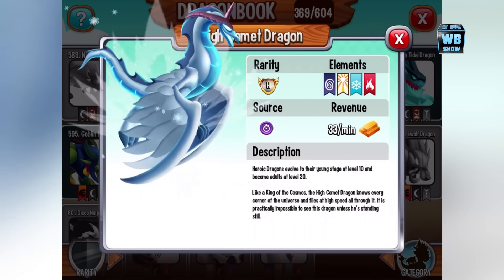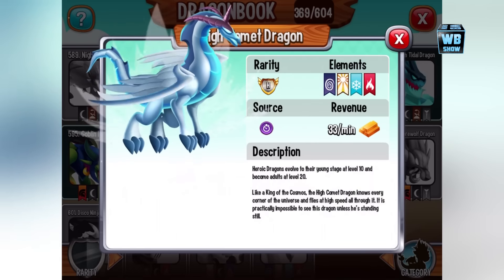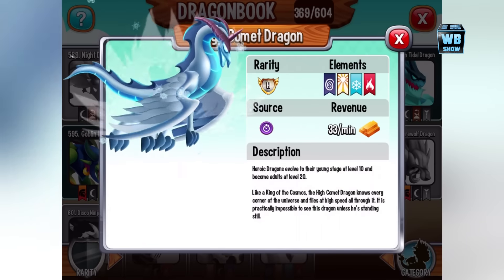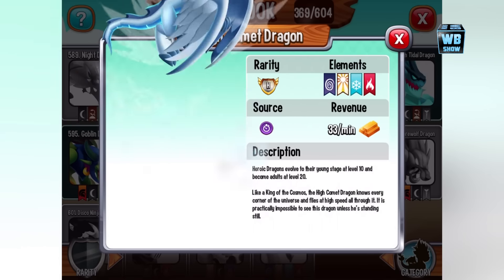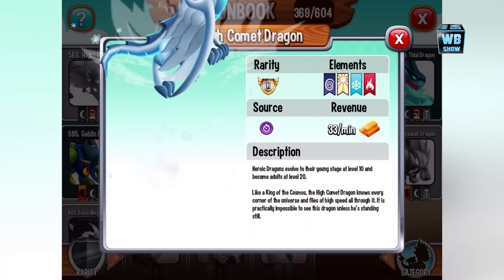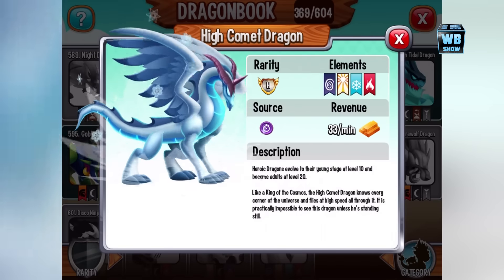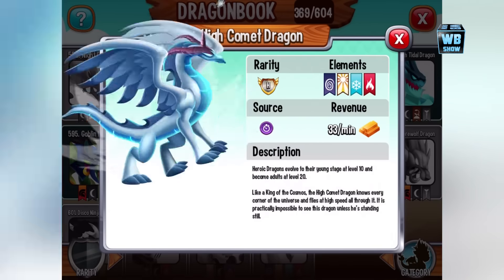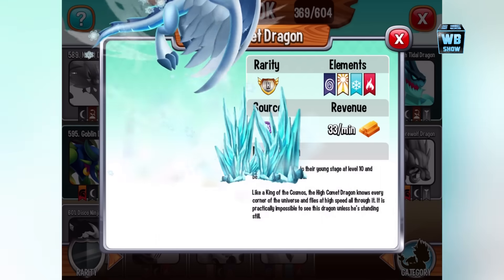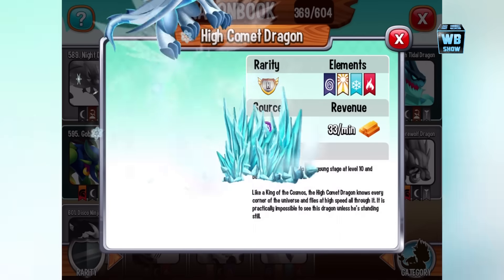It is a legendary — legendary element — as well as light, cold, and fire. It looks really, really cool. It kind of looks like Pegasus. It is a heroic dragon — that's why it's called the High Comet dragon. Heroic dragons evolve to their youth or young stage at level 10 and become adult at level 20. Like a king of the cosmos, the High Comet dragon knows every corner of the universe and flies at high speed all through it.